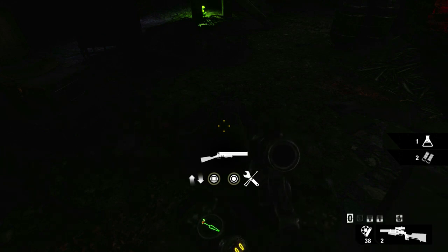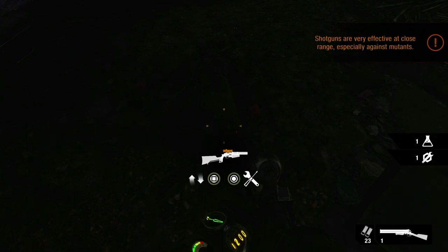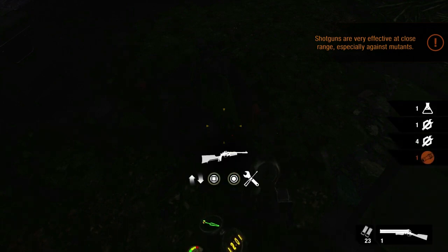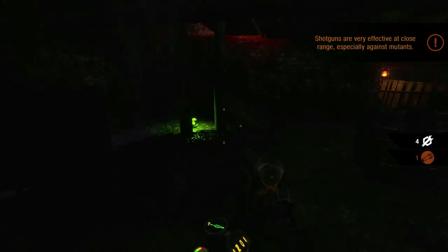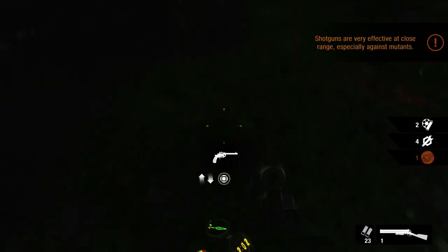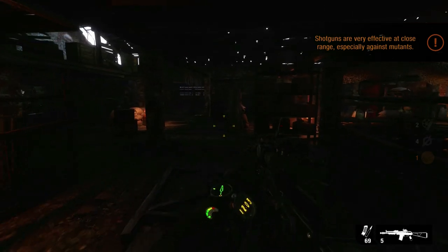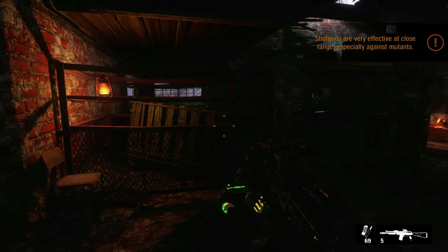Now I have taken out all the enemies and I switched out my pistol for a shotgun with double barrels. That is really effective — it packs a brutal punch at close range, and there are a few places here where we are going to face off against a lot of mutants, so it's really effective against them.